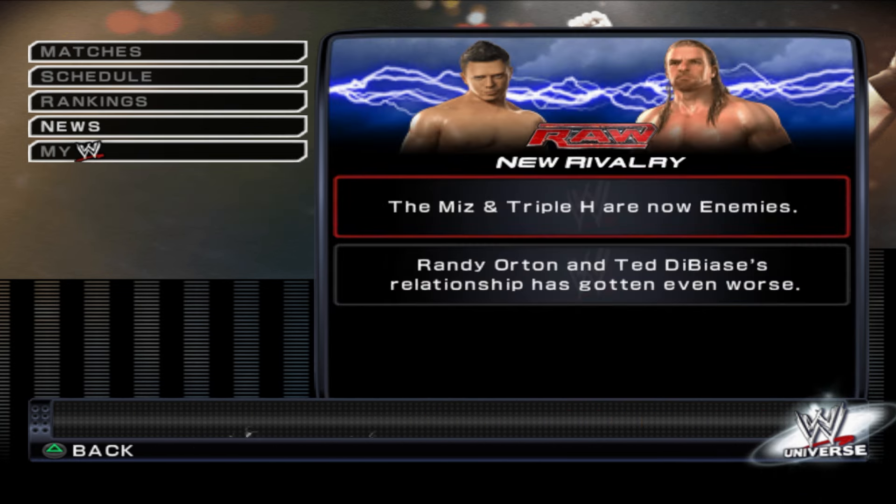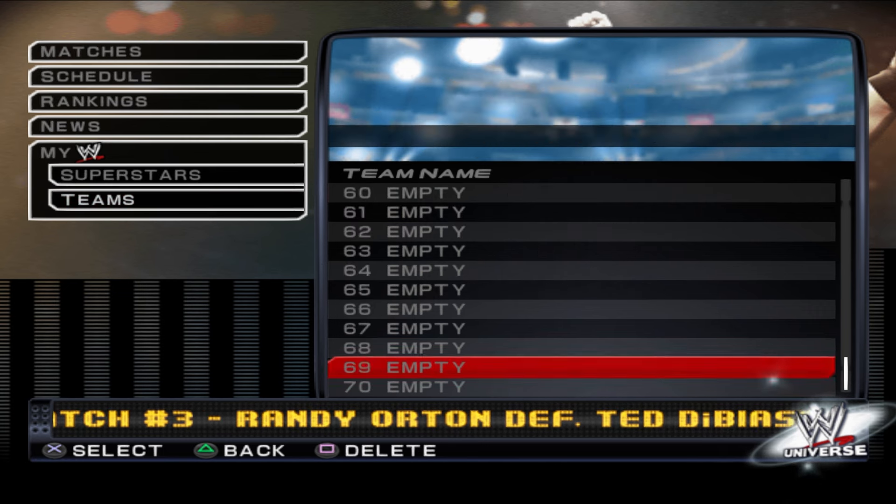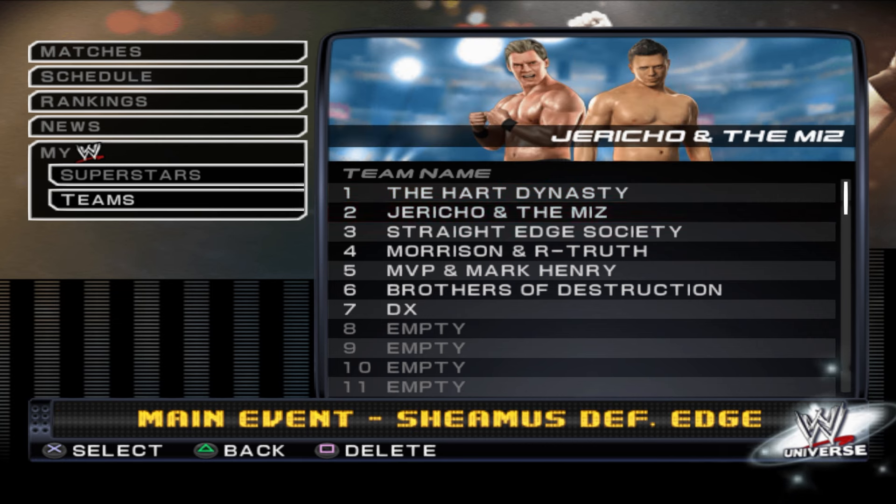For news: the Miz and Triple H are now enemies, and Randy Orton and Ted DiBiase's relationship has gotten even worse. Let's look at the teams — there's not many in this game. You get seven teams to start: the Hart Dynasty, Jericho and Miz as a tag team, the Straight Edge Society, Morrison and R-Truth, MVP and Mark Henry, Kane and Taker, and Glow Sticks DX. Alright, it's time to hop into Superstars.